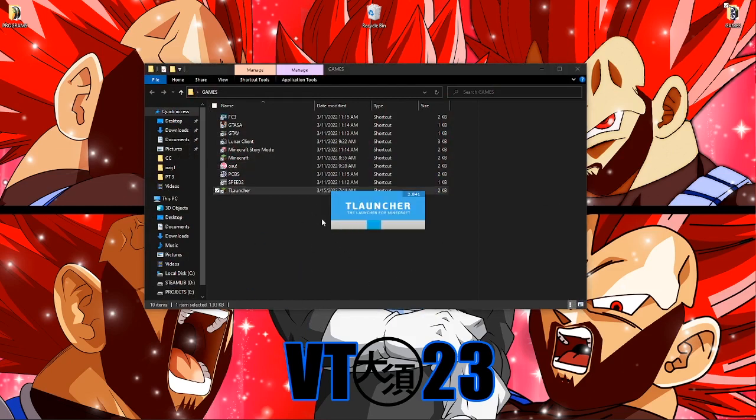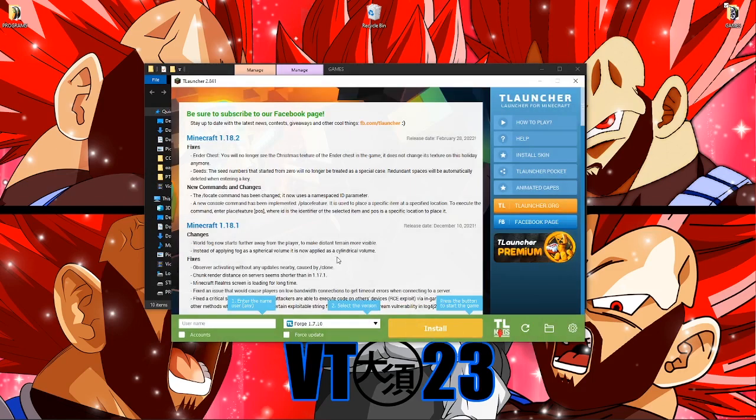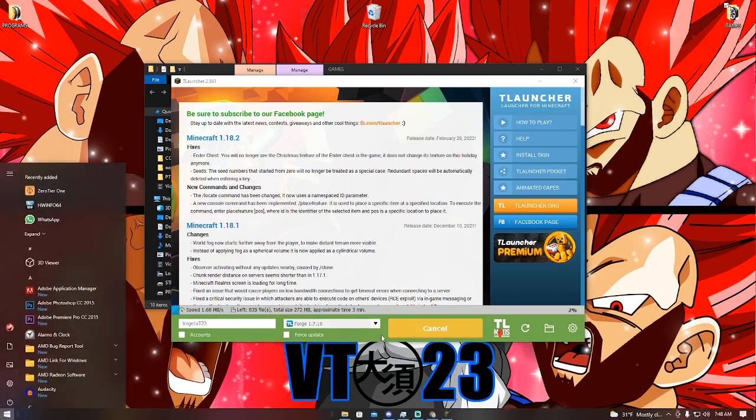Running T-Launcher is pretty simple, just press Enter. What we're doing now is installing Forge. For the username I'm just gonna type in VegetaT23 because that's my username in Minecraft. Forge 1.7.10 — because this is the version you're going to be installing to. And then press install, initialization run, and just wait for this until it loads.